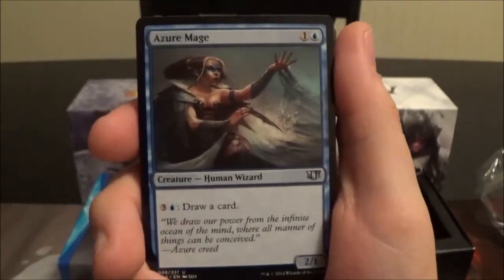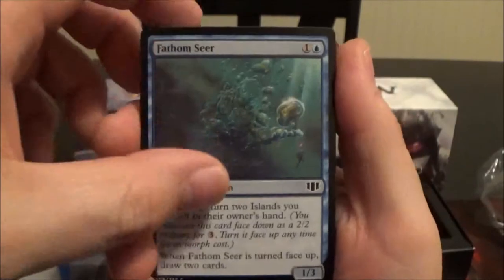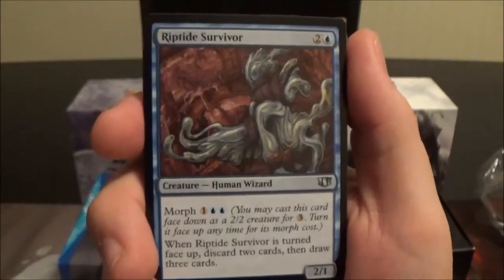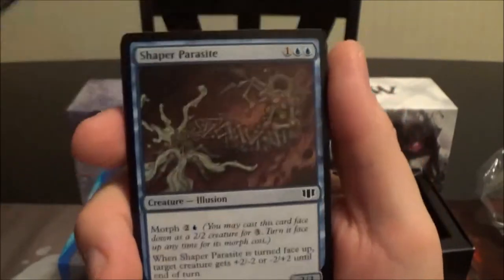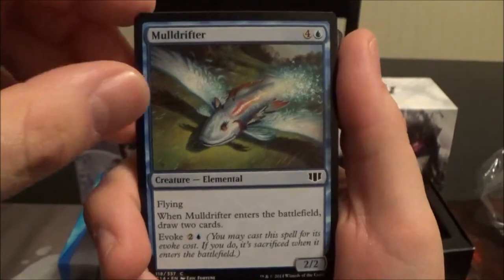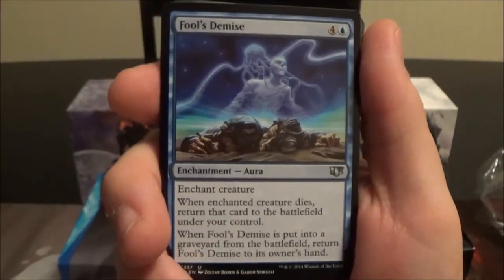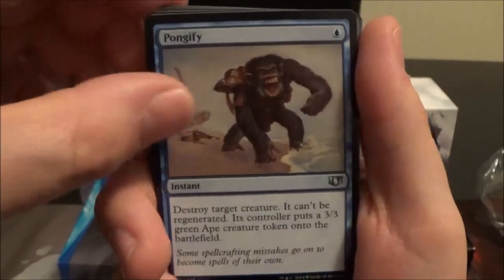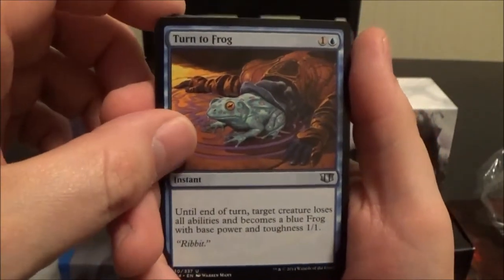Azure Mage is a two-cost 2/1 that can pay four to draw a card. Fathom Seer is a reprint. Now into the commons and uncommons: Fog Bank, Willbender is pretty cool, Riptide Survivor, Seagate Oracle, Shaper Parasite, another morph card. Mulldrifter is really nice for card draw. Brine Elemental is pretty cool. Fool's Demise. Pongify — that's why we have the green ape creature tokens. Into the Roil bounces stuff. Turn to Frog turns a creature into a 1/1 blue frog.